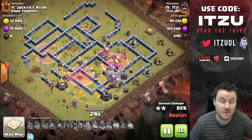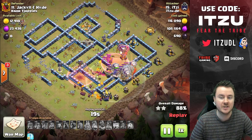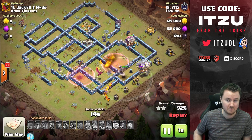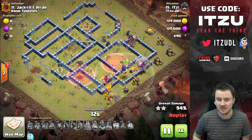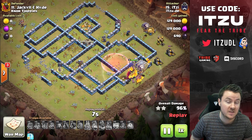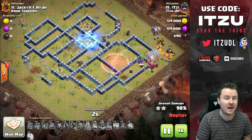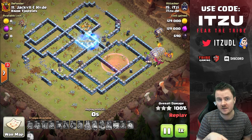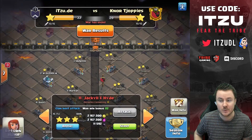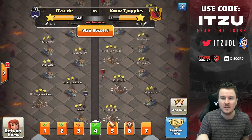Another triple — it just shows how strong zap lalo is. We had a hybrid meta for a long time, so it's pretty nice to see lalo back. That was the second attack I wanted to show. I have to say I liked the first attack — the zap queen charge lalo — way better. It was one of my coolest attacks in quite some time.